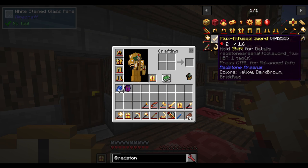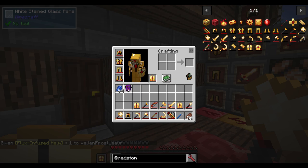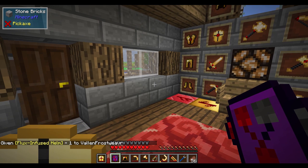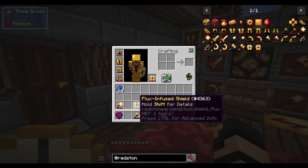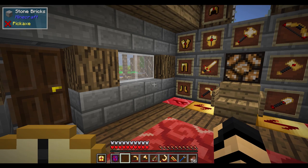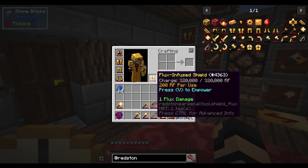I have a flux capacitor here. Now this one is creative, but if I have one of these on my hotbar, I can hold shift and right-click. Any item that I hold in my hand while that is activated will start charging. As you can see, the flux infused helm is starting to charge up. Now I have a flux infused shield and nothing in my hand. If I hover over this and hold shift, you'll see that it says 'press V to empower.'